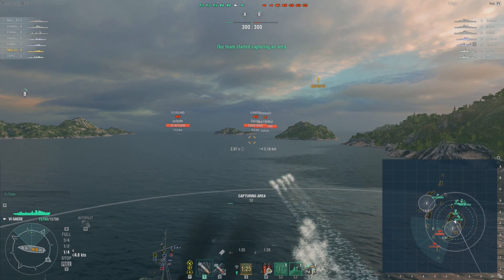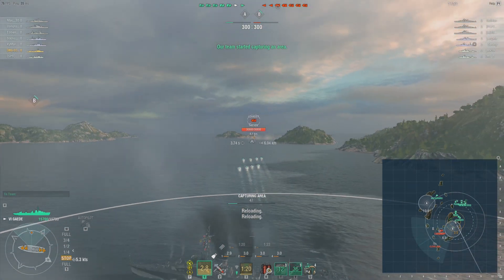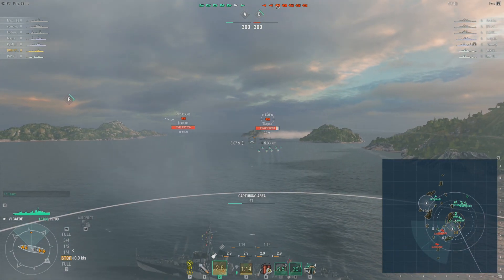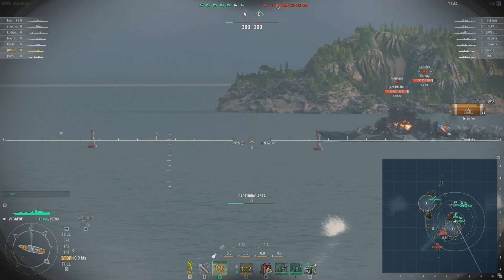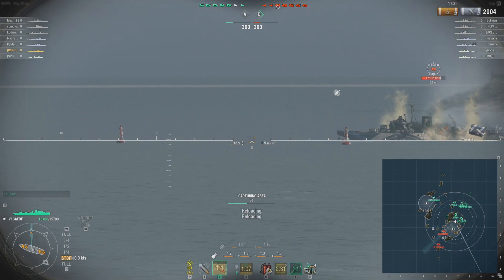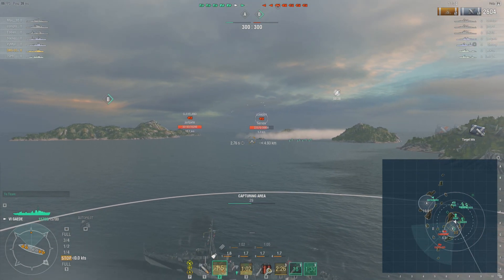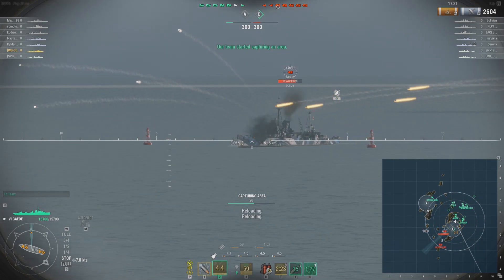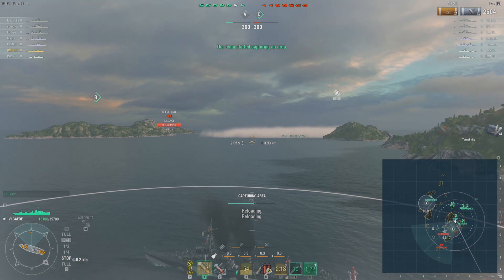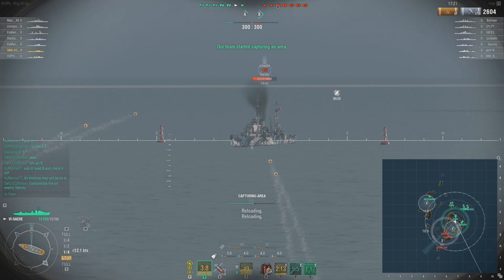The team decided on a B-strat. I noticed I was being detected by an enemy destroyer — looks like the enemy has also decided on a B-strat. I already sent my torpedoes. That is one of the nice things about the Germans. The torpedo damage is pretty low, but they rearm very quickly, so you can inevitably send them out first. The torpedo systems of German destroyers are pretty much the fastest rearm in the game, though they don't always do enough damage.